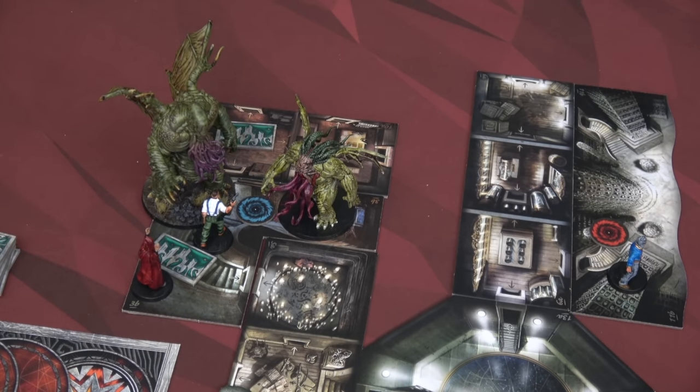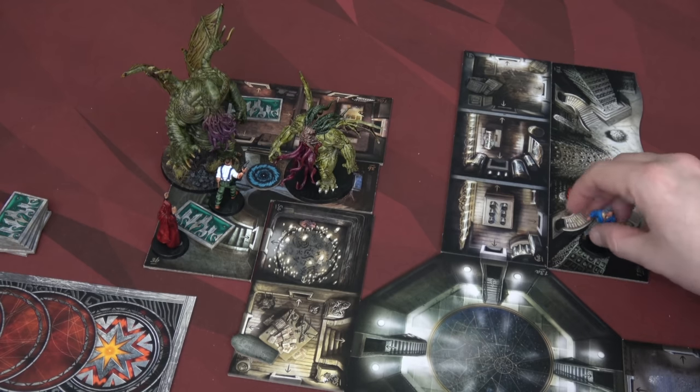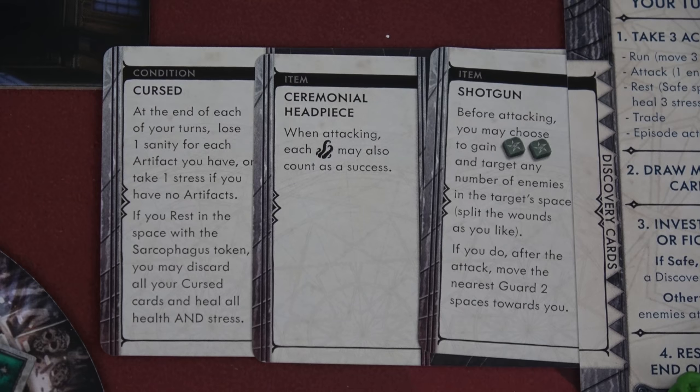It's the end of Maxim's turn, so we place a Raleigh token in the adjacent room since our room already has one. Can you imagine being Maxim right now? He ended his turn with nothing and now has a star spawn, a Cthulhu, and a cultist in his space. Bert says I'm coming for you — he has swiftness and moves one, two, three, four. However, re-reading the shotgun card more closely, it says before attacking you may gain two green dice and target any number of enemies in the target's space, but I don't see a range attack here. I think it still has to be in Bert's space, so I'm going to change what I'm doing this turn.